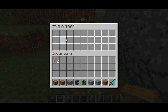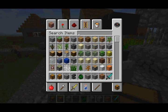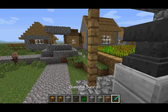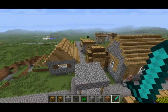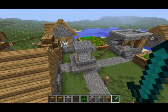Now speaking of trap chests, they've also made some improvements to trap chests. For instance, the redstone signals that it activates can now travel through walls, and that's pretty much all there is to say about that. It also appears in the Creative Mode inventory under the Decoration blocks.